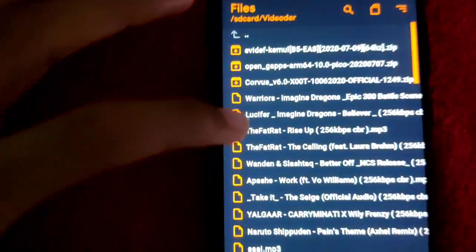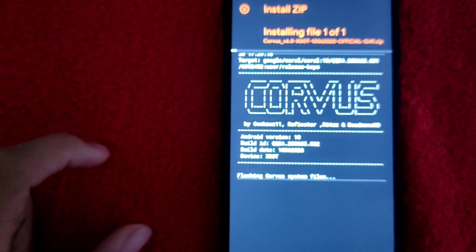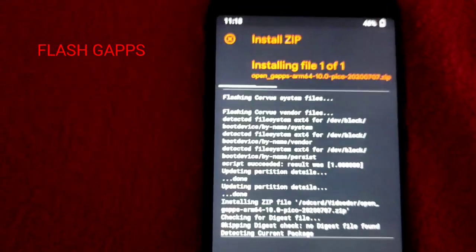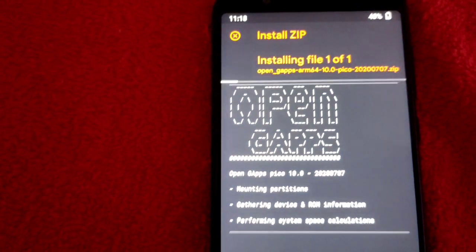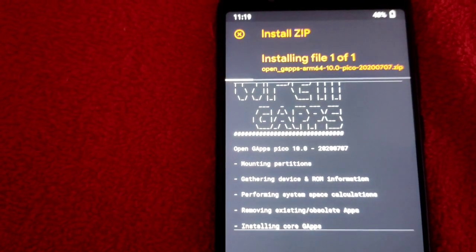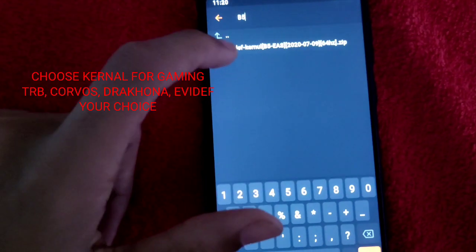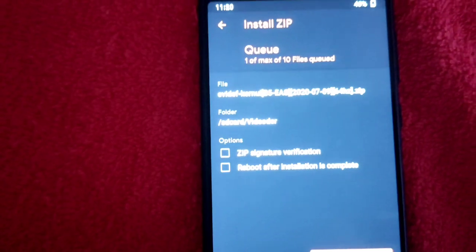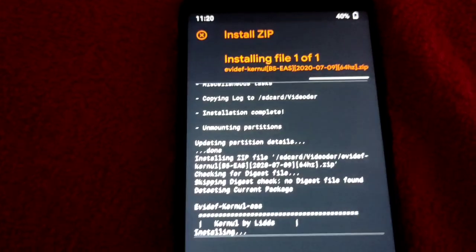I am going to choose Corvus 6.2 and flash it — this takes 1 to 3 minutes. Then I will get the GApps as well. I am going to pick ARM64 because it is very small. In the original GApps there are many basic apps like YouTube and music as defaults. Then I am going to use the kernel evdev, which is from a new developer.